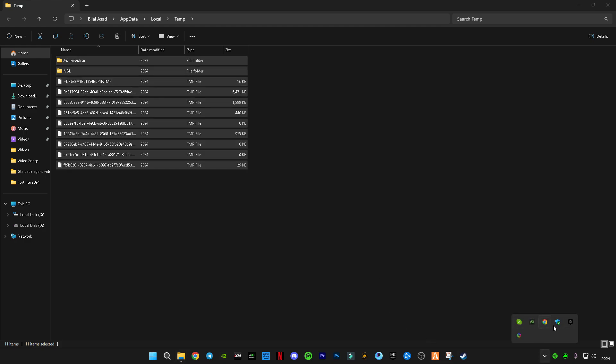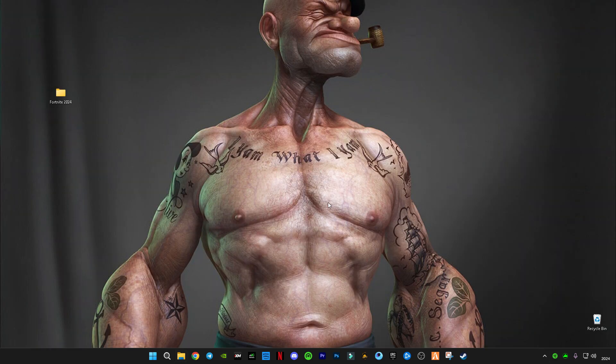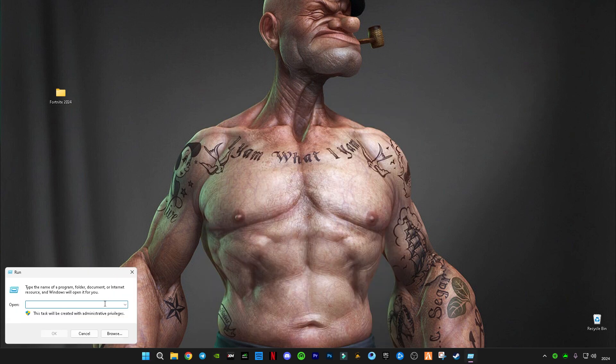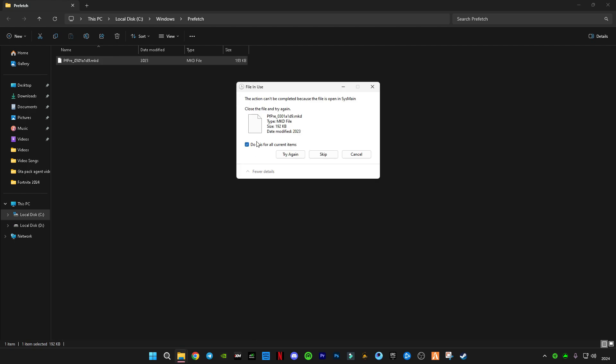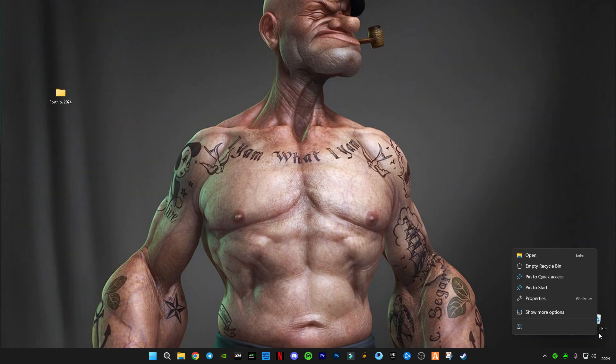Open Run again by pressing Windows+R and type 'prefetch', then delete all the files in it as well. After that, right-click on the Recycle Bin and make sure to empty it.